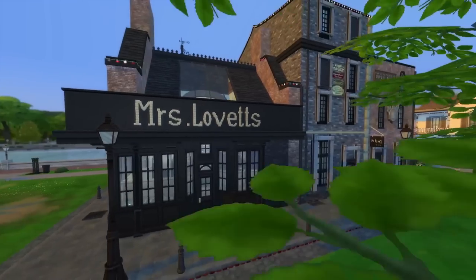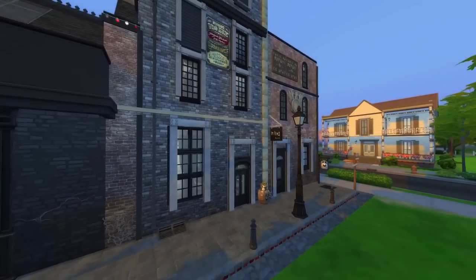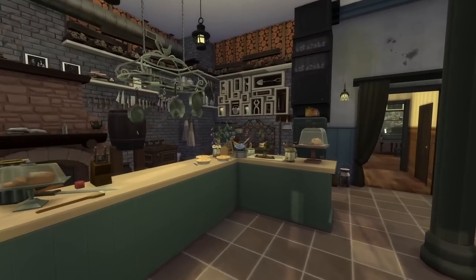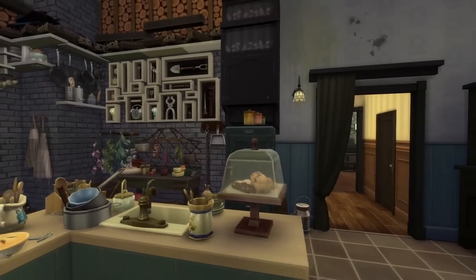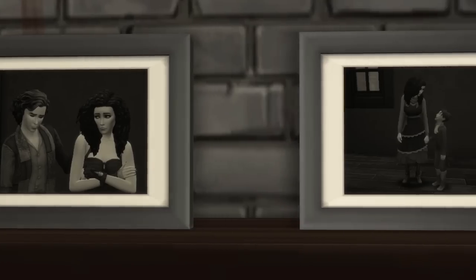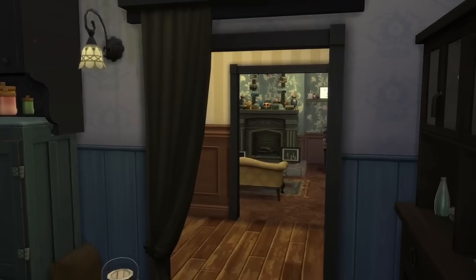Here we are at Mrs. Lovett's Pie Shop, where she swears you'll love it. I don't know if this is gonna be accurate to the film. This is already beautiful — this is what I assume is Mrs. Lovett's Pie Shop, and over here I assume is gonna be the barber shop. You're getting some cold cuts here, I'll tell you that. We're gonna go into the pie shop first. This is the cutest little spot ever. I'm coming to work here, I'm coming to eat here. Look at the pies — they look so good.